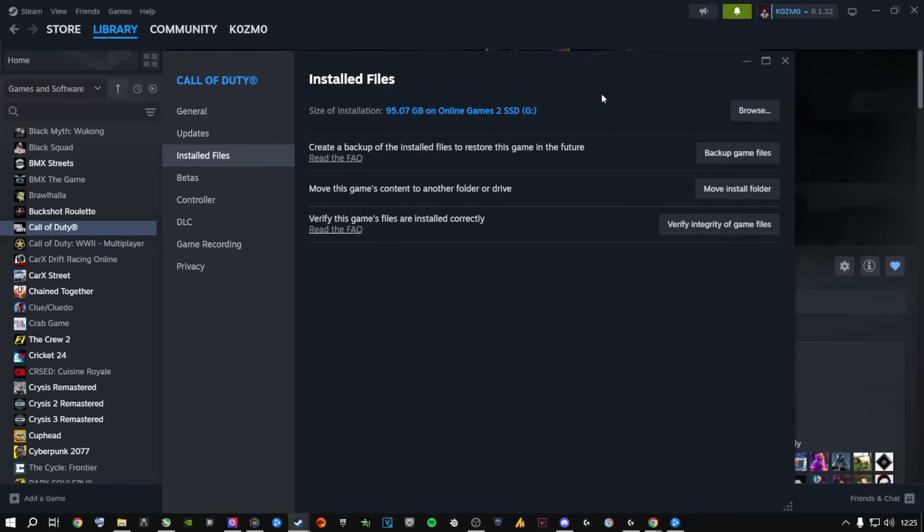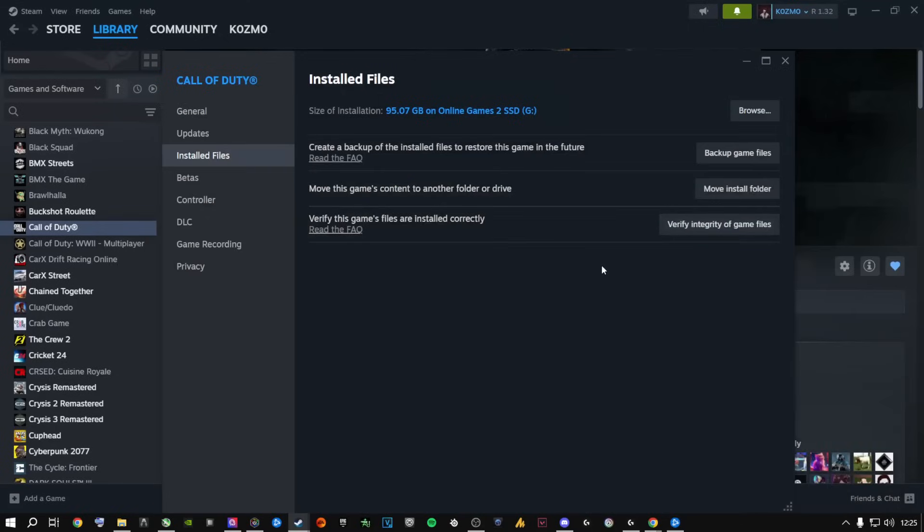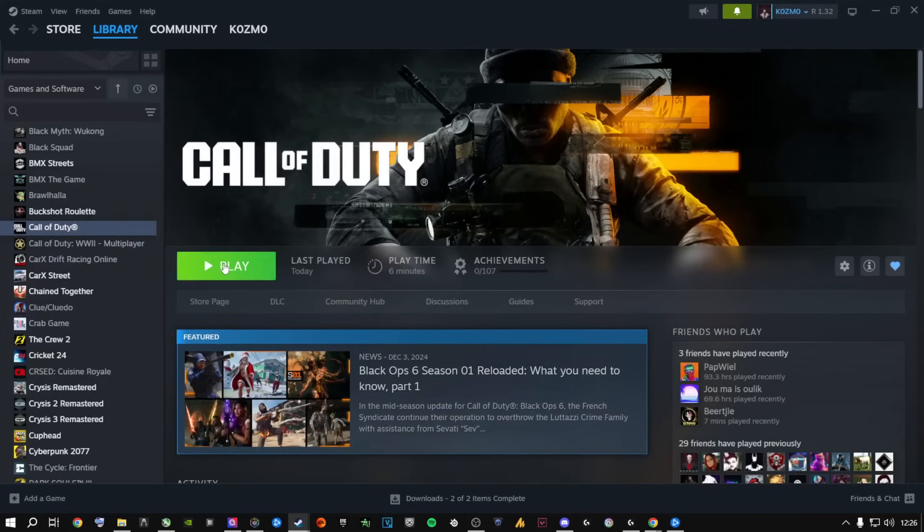To fix it on Steam, click 'Verify Integrity of Game Files.' This is the Steam equivalent of Battle.net's scan and repair. It may find 31 files or even up to 3,000 corrupt files and re-download them. You wait patiently, it finishes, you click Play — and then the play button just comes back, meaning it crashed immediately. If that happens, move on to the next method.